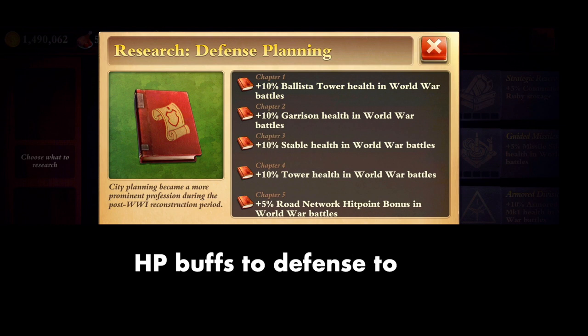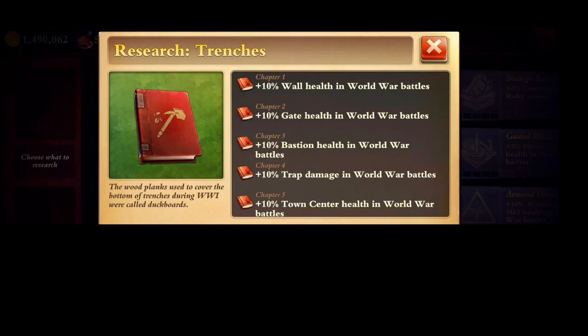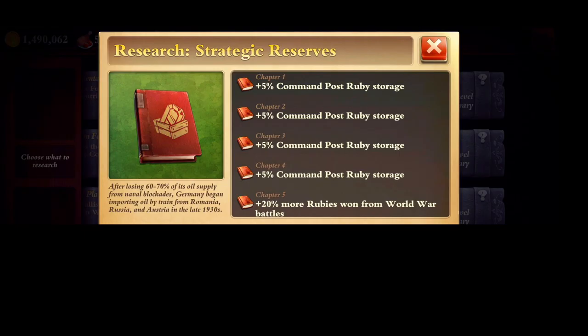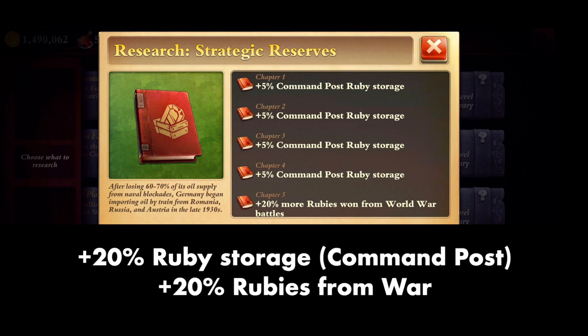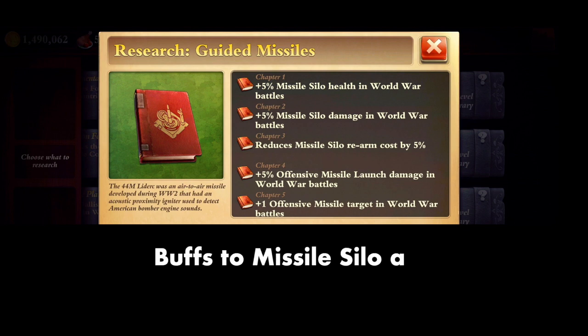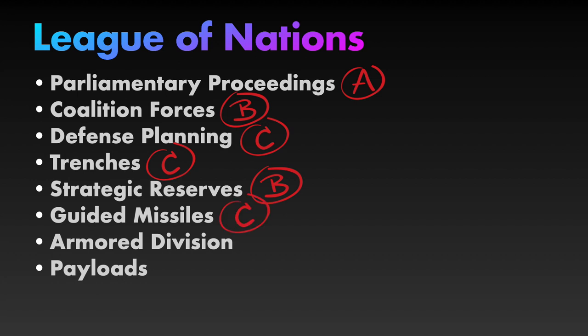Defense Planning gives you a bunch of random HP buffs to defensive towers in World War, and none of the buffs are that great. C. Trenches again gives some HP buffs and a little more trap damage, but honestly there's nothing great here either. C. Strategic Reserves gives 20% more ruby storage in your command post and 20% more rubies from war. Given the limited usefulness of rubies, I give it a B. Guided Missiles buffs up various parts of your missile silo and offensive missile silo, but honestly there's not much going on here. C.